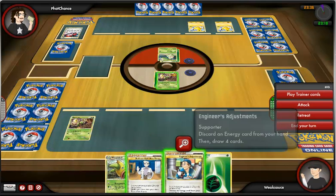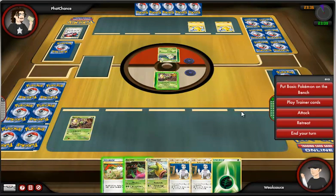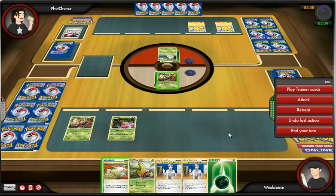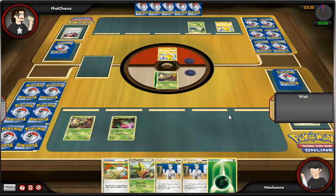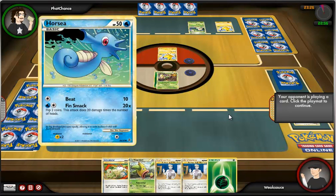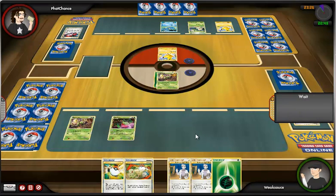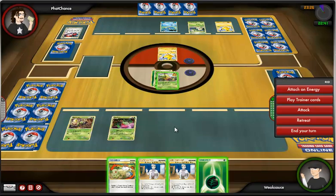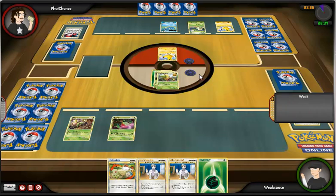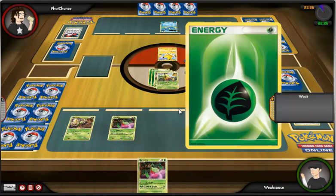I go for the Engineer's Adjustment, get rid of that, get four more cards. I draw into a basic and put that card on the bench. I draw into two Professor Oaks, which I can use one next turn. I decide to use Inviting Scent to pull out the Pikachu because that buys me a turn if he doesn't have the energy needed to attack me. He just ends up putting another Grass Energy on the Chikorita anyway, so it's not like it mattered. I decide to evolve the Bellsprout in the active into a Weepinbell. I go for the Pokeball but don't get it, unfortunately.